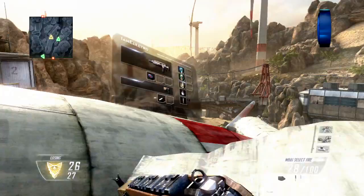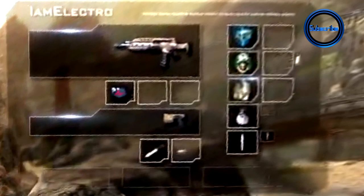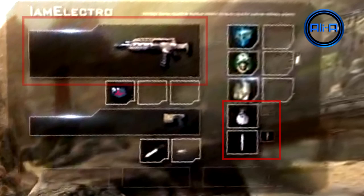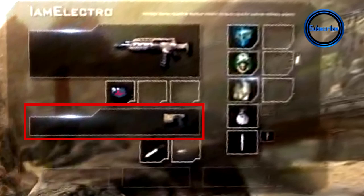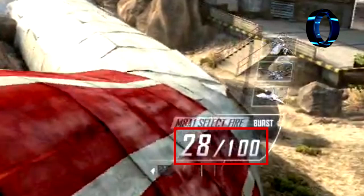I'm going to be showing you guys everything within this trailer, making sure I'm not missing out on any of the basics or anything that's hard to spot. First of all I'm going to show you how the creator class images work. This one's named 'I am Electro' and to the right we have six slots for perks — two lots of three types: blue, orange, and green. Underneath that we have a lethal and a tactical slot, a primary weapon with three attachment slots, a secondary weapon slot with two attachment options, and then finally three slots at the bottom I can't confirm yet.